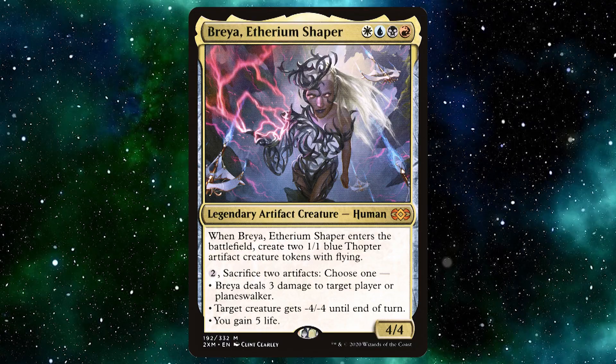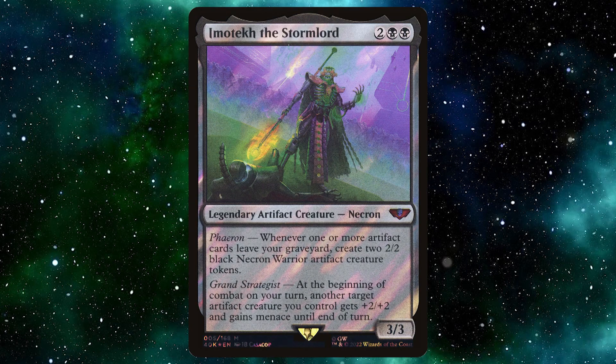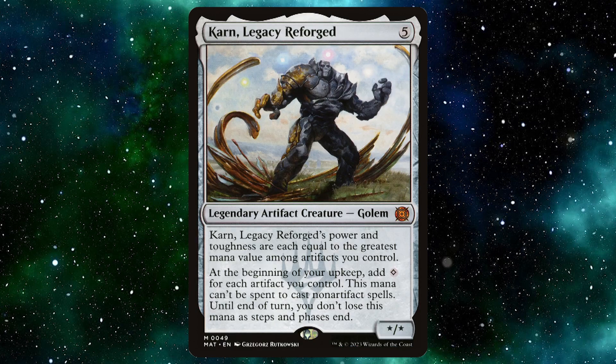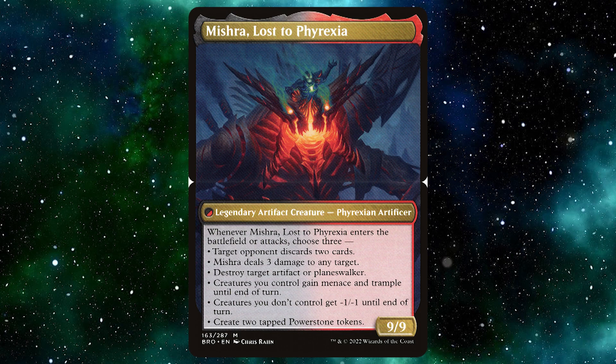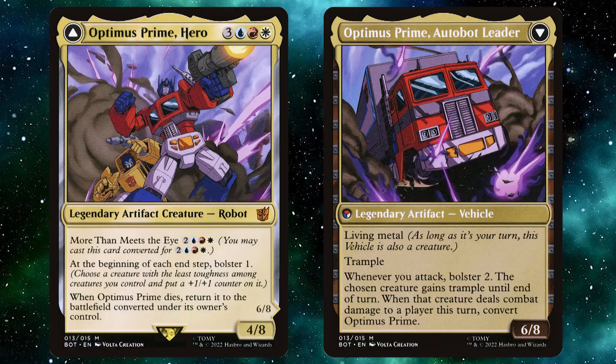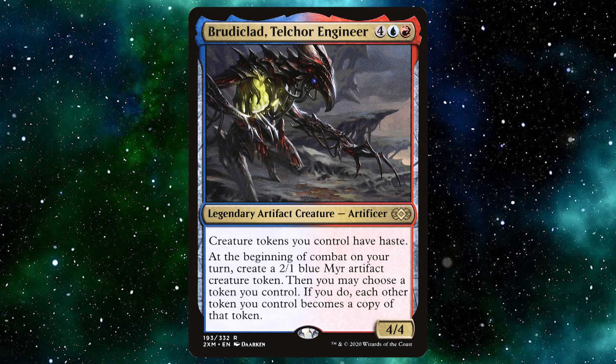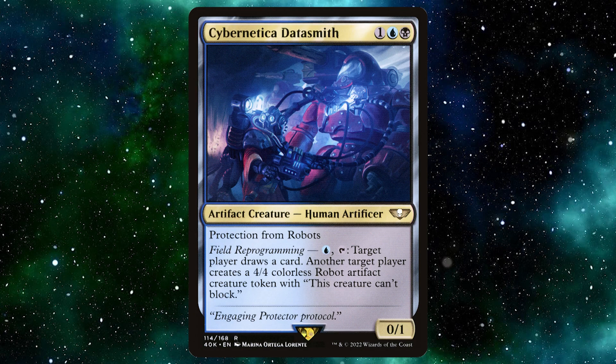Since this is called Commander Class, I'll go over a fair few commanders that you're able to play. You can play commanders like Brea Ethereum Shaper, Davok Dalek Creator, Imothek the Stormlord, Karan Legacy Reforged, Mishra Lost in Phyrexia, Mr. House President and CEO, Optimus Prime Hero, Sent Triplets, Brutaclad Telchor Engineer, and Cybernetic Data Smith.